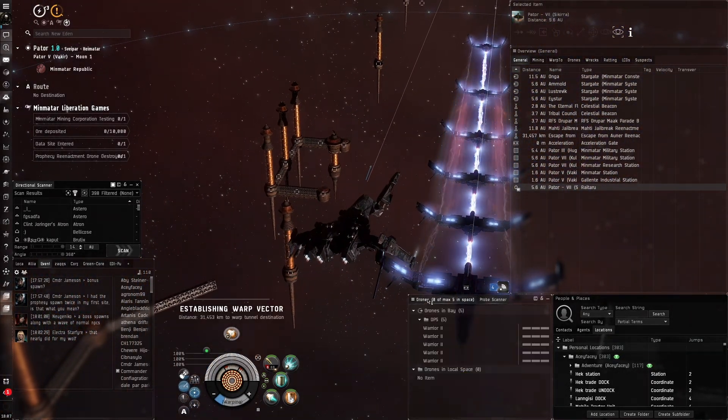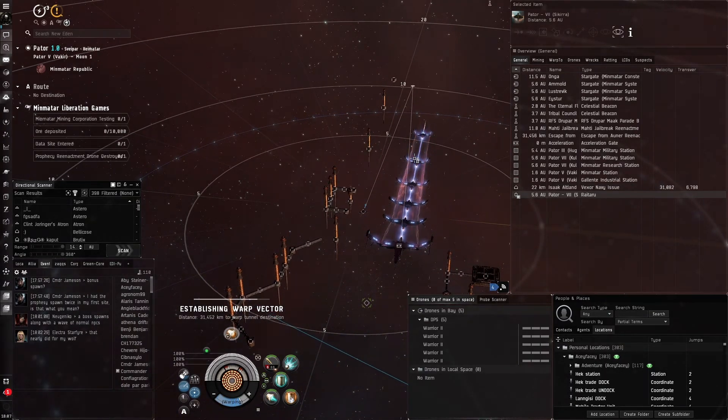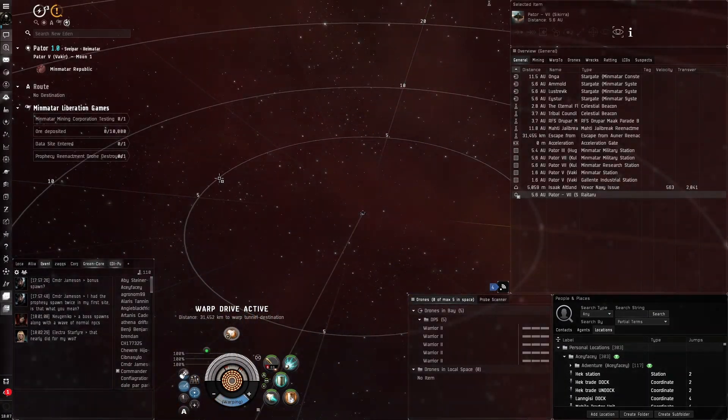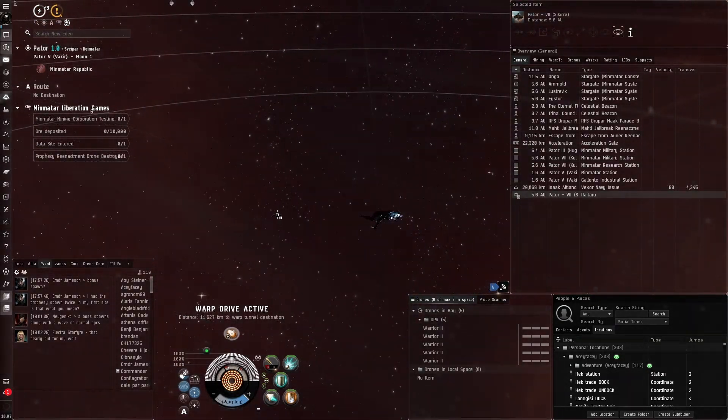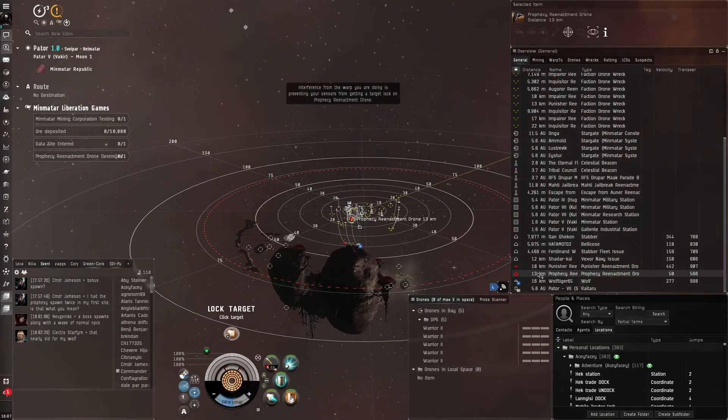These sites are only found in Minmatar space — that's one thing to keep in mind. But you can find them all over the place. I'm finding them very commonly near... oh, there's the boss right here — we'll be able to sneak this one.